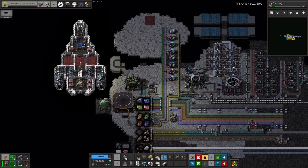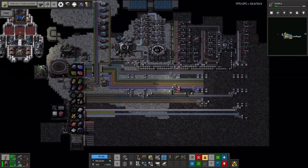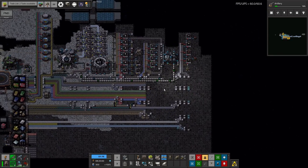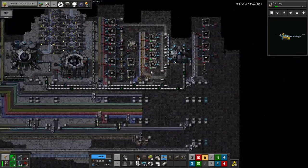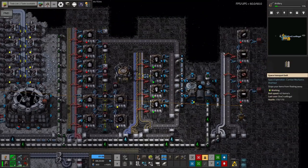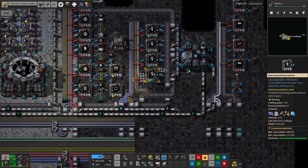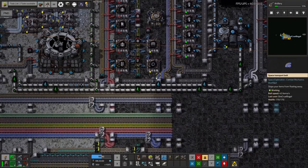I made some major changes up here which unfortunately have been sort of just rebuilding what was already there, but making it once again in a much bigger, more effective and more expandable way. I have built Space Science once again - we've got a machine up here producing the belts for them, all the other inputs are coming in, and we're making them at slightly faster than one every five seconds, which was the speed we were aiming for.